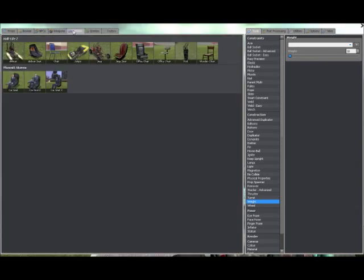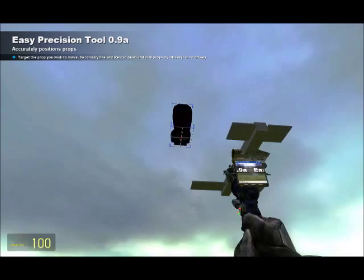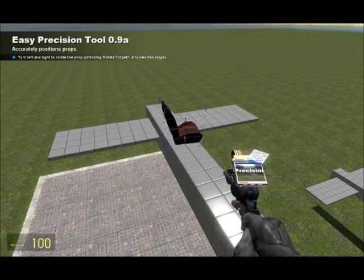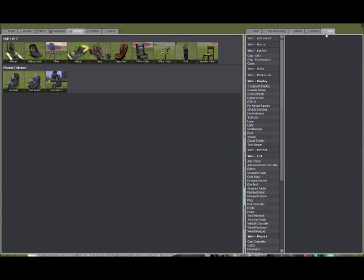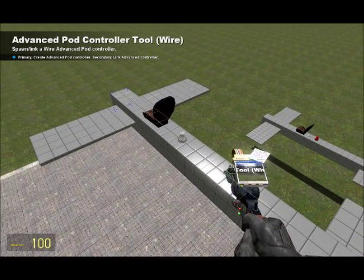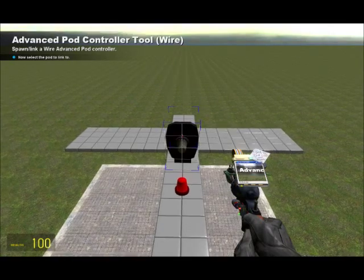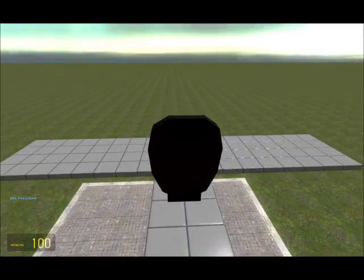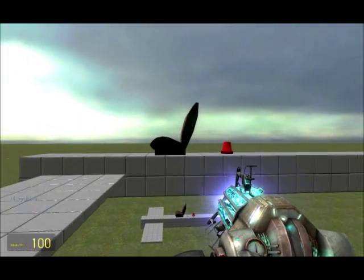Now, go into your vehicles and get a jeep seat out. Use the weld tool and weld it facing that way. And that's basically it for that. Go into your wire tab, go down to under wire I/O — advanced pod controller. Place one just behind the seat. With the tool, right click the pod controller and right click the chair, so now they are linked. Whenever you get in it, the pod controller should turn green, meaning it's active whenever you go into that seat.